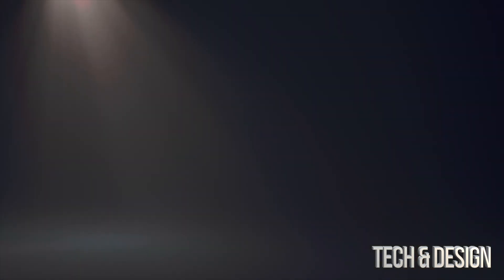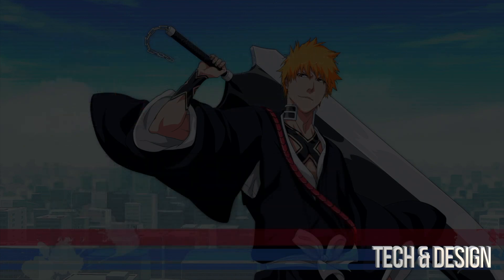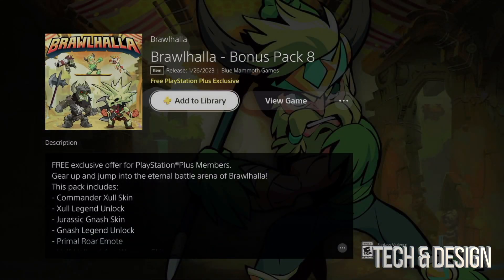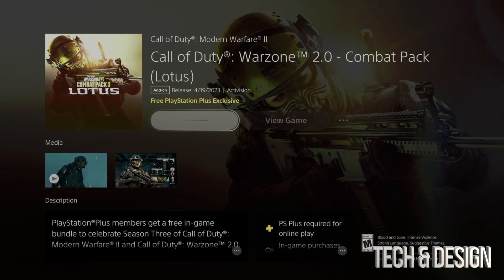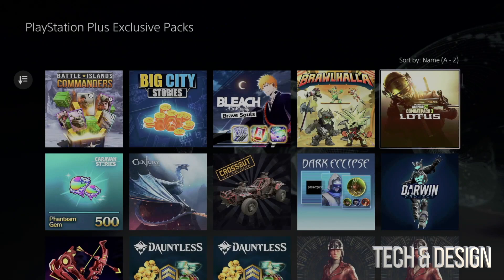We don't have this one so we're going to add it to our library — purchased. Next up we have this one, add it to our library, all done. We also have this Comeback Pack — add it to our library as well, and we're good to go.